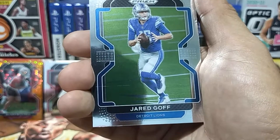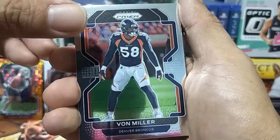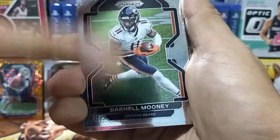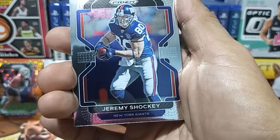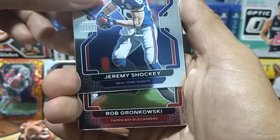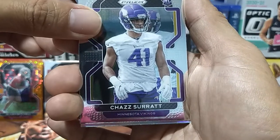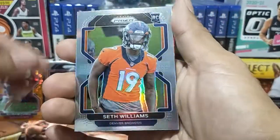From the Denver Broncos, Von Miller. From the Chicago Bears, Darnell Mooney. Next is Jeremy Shockey for the New York Giants, then from Tampa Bay a Rob Gronkowski. Then Chas Gerat — a rookie card for the Minnesota Vikings. And from the Denver Broncos, a Seth Williams RC. I believe this is a holo.